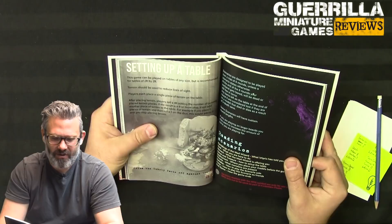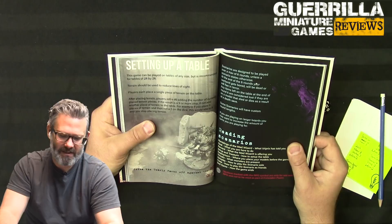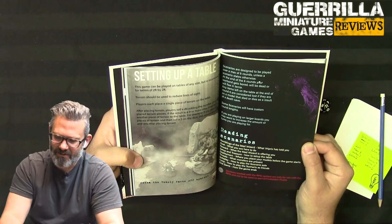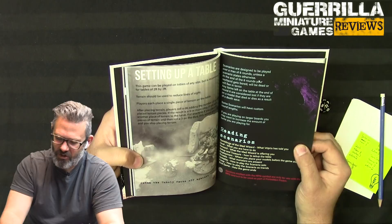There are 10 scenarios in the book. The table is two-by-two; terrain should reduce line of sight. Players alternate placing terrain pieces, rolling d6 and adding the number of terrain pieces placed - if the result hits nine or more, stop adding terrain. Games are played over six rounds unless the scenario states otherwise. At the end of round six your warband gets bored, will be dead, or will flee in terror.